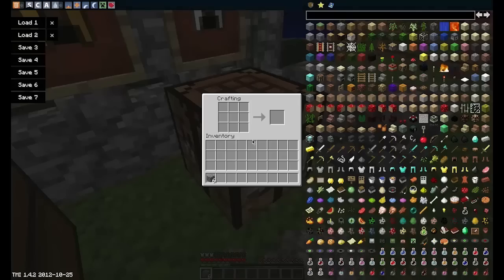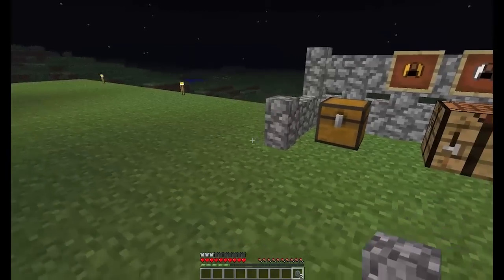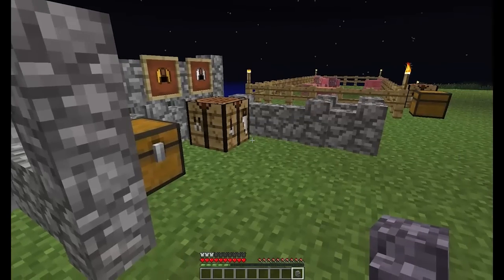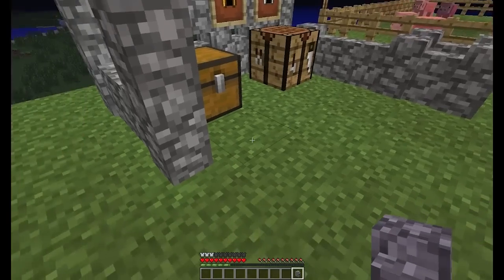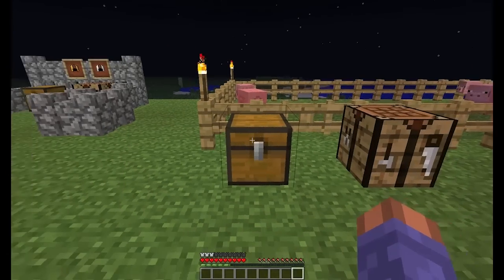And if you get six cobblestone and lay them out like so, you actually get six cobblestone wall, which is really cool. It's like adding something new to fences — it's not the normal fence. So yeah, that's something different, something new.